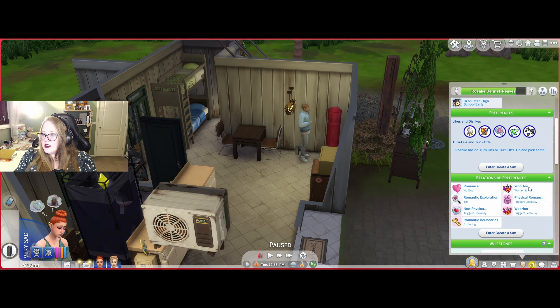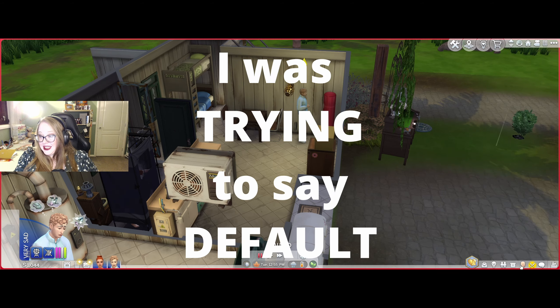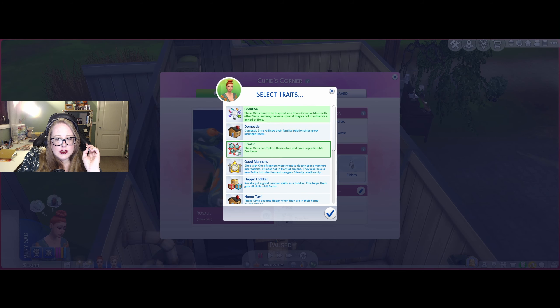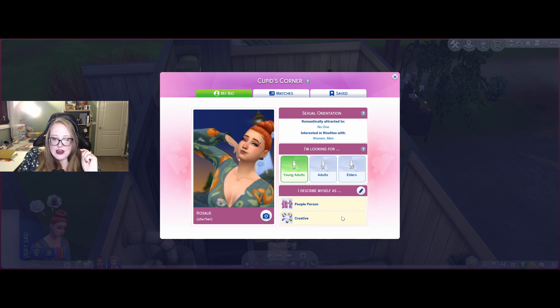Open Cupid's Corner. Relationship preferences — so women and men, we're not romancing anyone, we're exploring. Non-physical romance triggers jealousy: this sim will have a jealous reaction if they see a romantic partner engage in non-physical romance. Sim is open to reconsidering their romantic boundaries if asked by another sim. We still have four days before we need to drink our youth potion. Romantically attracted to women, men, young adults and adults. Oh no, we need to fix that — erratic is in there. This is so cool, I love this so much. Let's say we're a people person and get rid of erratic because no one needs to know that about us. We are a people person and we're creative.